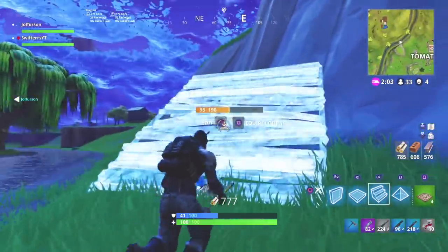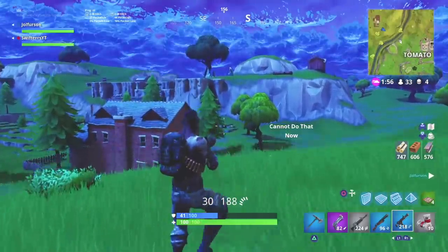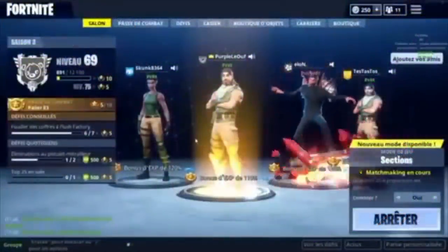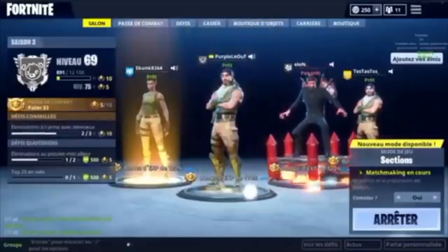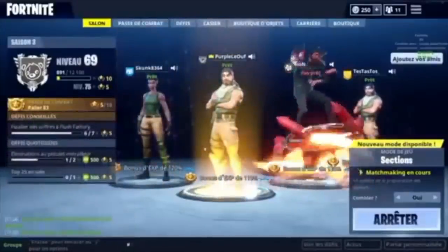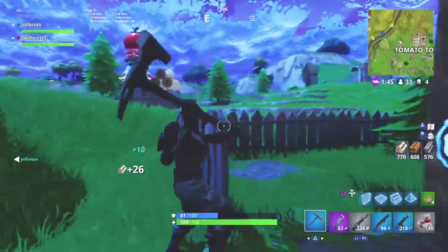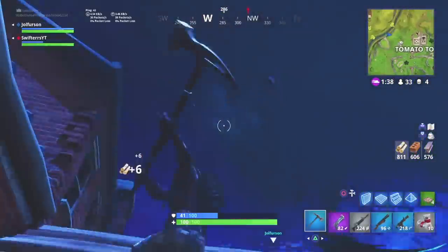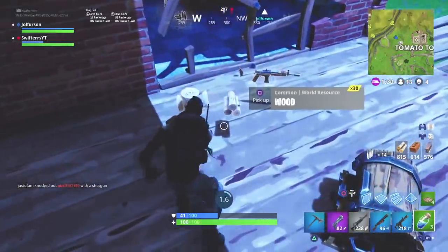Moving on to the next thing coming to Fortnite Battle Royale — this is actually a character emote. Like the Royal Bomber, it was leaked in the game files a pretty long time ago, and I'm honestly extremely surprised we still haven't received it. This is the Rocket Spinner. It's very similar to the Rocket Rodeo emote in that it involves a rocket or a couple of rockets. It's a little weird that items leaked over a month ago still aren't in the game when newer items have already arrived. Overall, the Rocket Spinner is a super awesome emote and should be coming extremely soon.